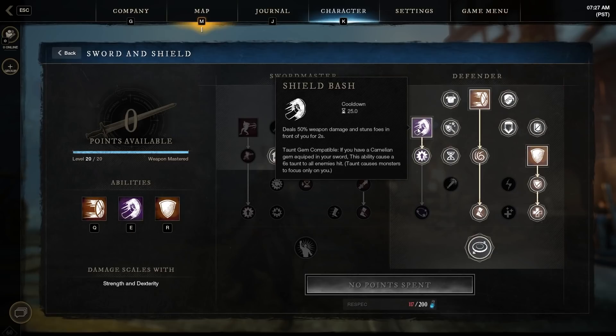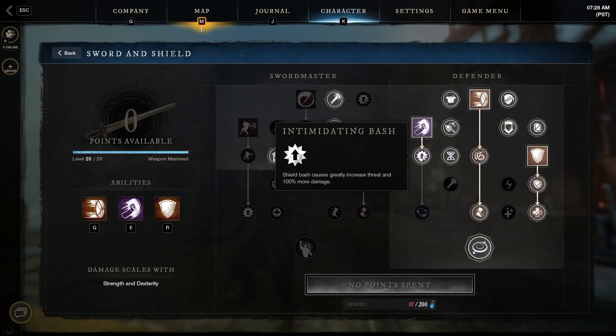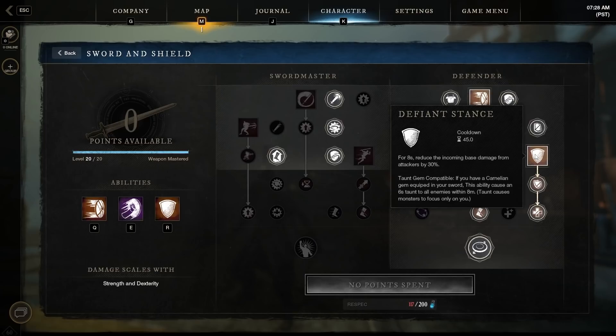I take one perk from Shield Bash's line. Shield Bash deals 50 weapon damage and stuns foes for two seconds, and it's also taunt gem compatible — we'll talk about taunt gems in the gear section. Intimidating Bash causes greatly increased threat and 100% more damage to the buff.